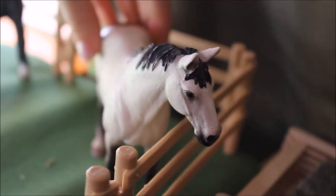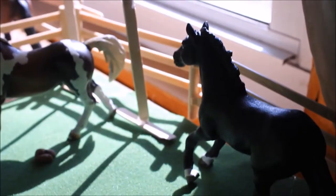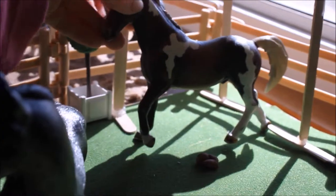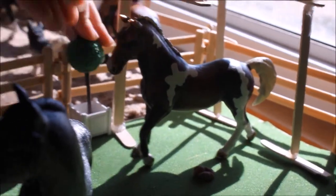Here's Ice. And we have a little feeder right here. And this is Blaze. And right here is a shelter, a tree. And here is a Trakehner — Queen. And right here is water and feeder.